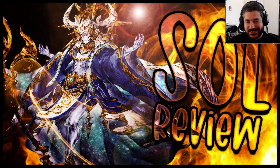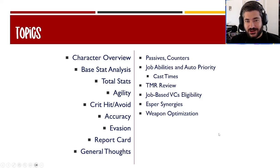Welcome back, Visions fans. Ready Player Will here today for the Soul character review — a brand new mage coming out to global this week. Pretty normal stuff: character overview, base and total stat analyses leading up to the report card. I have some extra charts for stat analysis. We'll talk about stats in the context of the rest of the kit, then go to general thoughts, blending abilities with stats, and deeper into passives, counters, job abilities, auto priority, cast times, TMR review, job-based vision card eligibility, synergies, and weapon optimization.